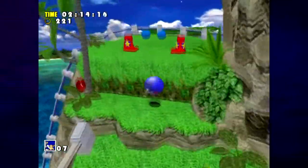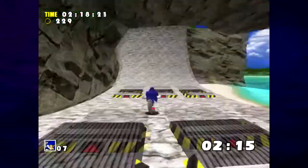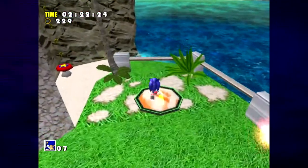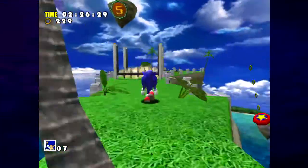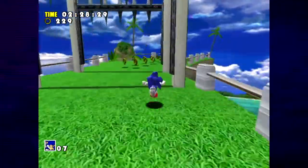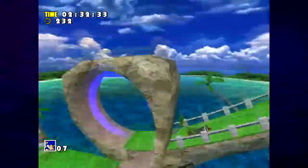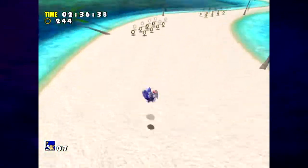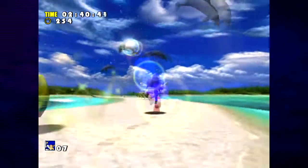I think that was one of the brilliant things about Generations. That game gets criticized as 'oh, just boost to win' - but if all you do is hold the boost button, you will automatically take the slowest possible path through the level. It requires really precise control and timing to get on the fastest paths. I always thought that was one of the more brilliant things about how they adapted Sonic's gameplay design to complement the cinematic pieces.